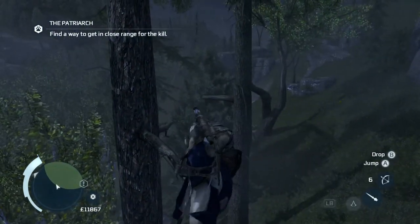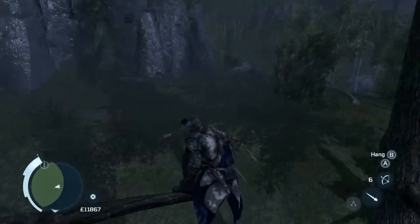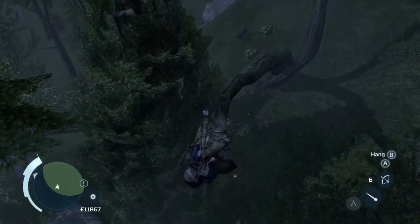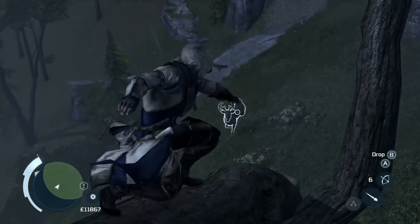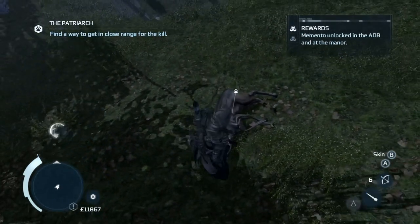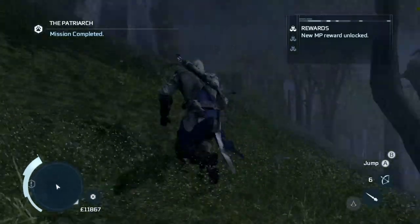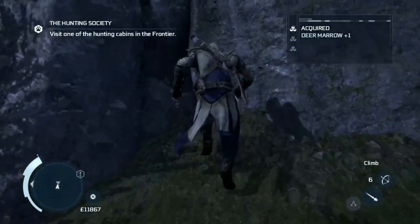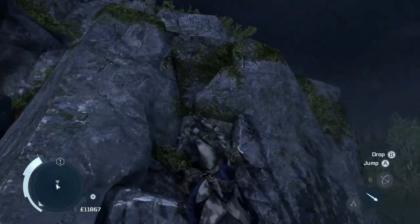That's a doe. All right — all I needed to do is just get relatively close, there it is. I was getting very concerned that the game was gonna mess with me again. Deer pelt, ooh what's that — deer marrow, deer tail, deer heart. That's the most important part — the actual deer.